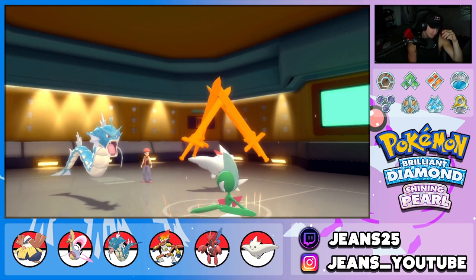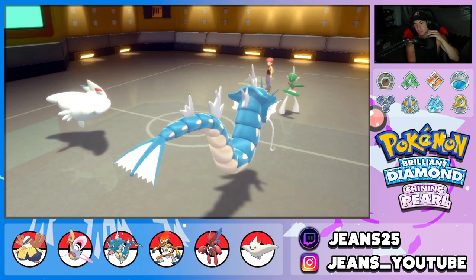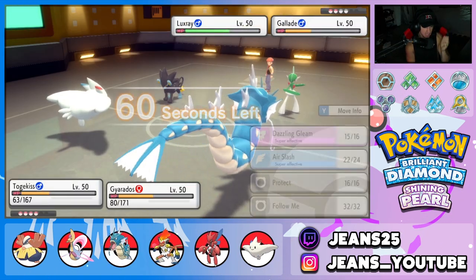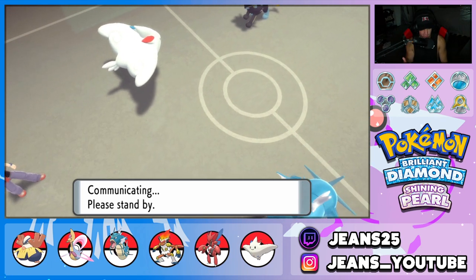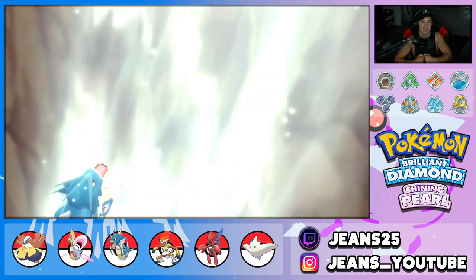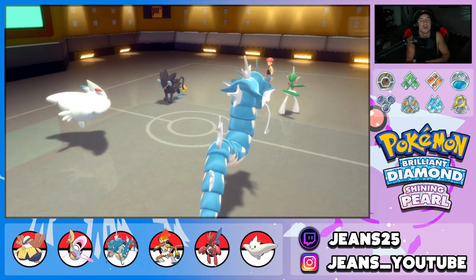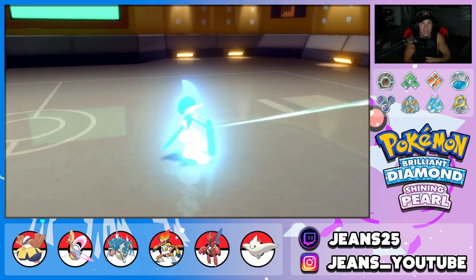He goes for Swords Dance. Is he Speed Boost? No, we still outspeed — ridiculous. That should be GGs. Togekiss outspeeds both of them — drop Air Slash and Gleam, pick up the KO onto Gallade, then drop a Waterfall into Luxray. Ladies and gentlemen, a guaranteed winning record. Gleam flies through, gets them both out. Did we lose a Pokemon? No. We didn't even use Scizor — U-Turned with Infernape and swept battle number two!